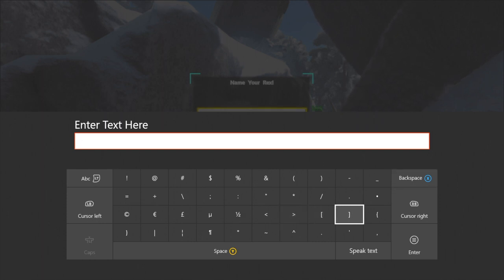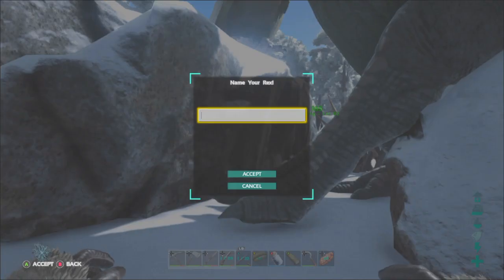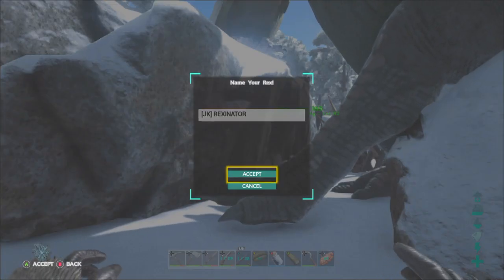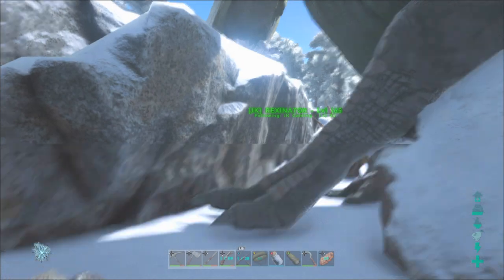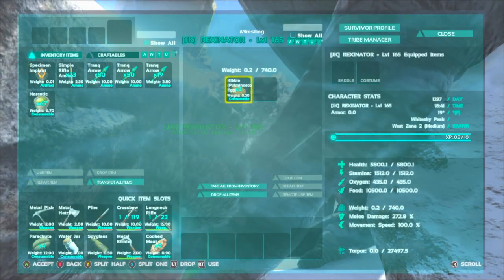I do not like how this keyboard makes noise when you type. I'm gonna go ahead and name it — Rexinator! Oh yeah, I don't know if I spelled that right but oh well. Alright guys, let's see what its ending stats are — take this kibble off.